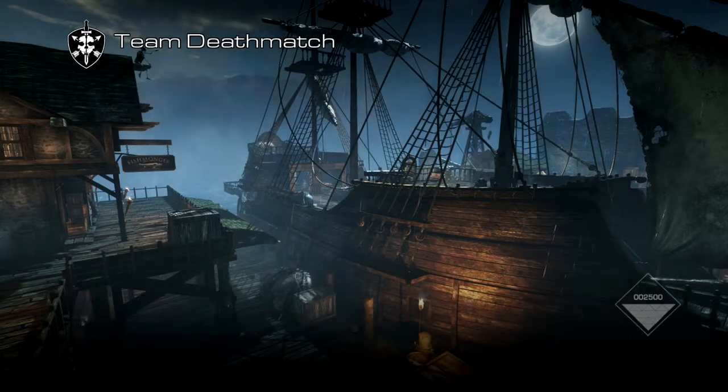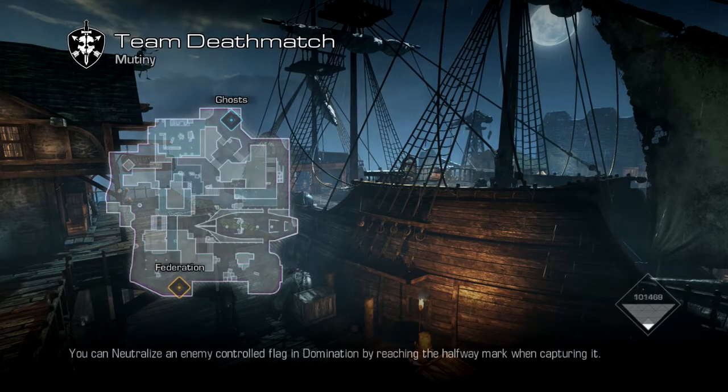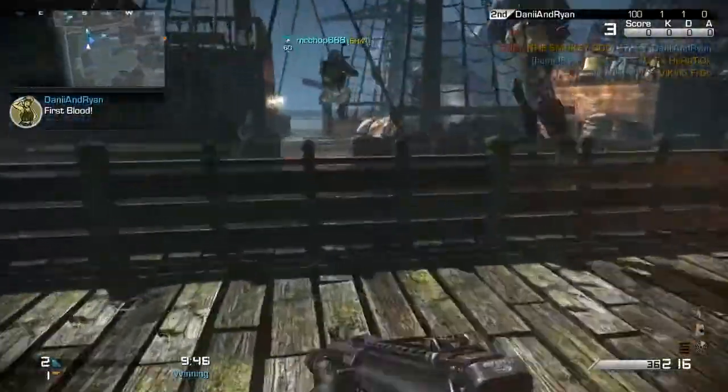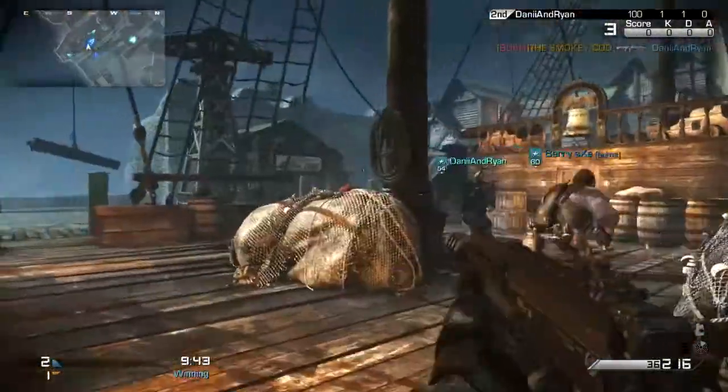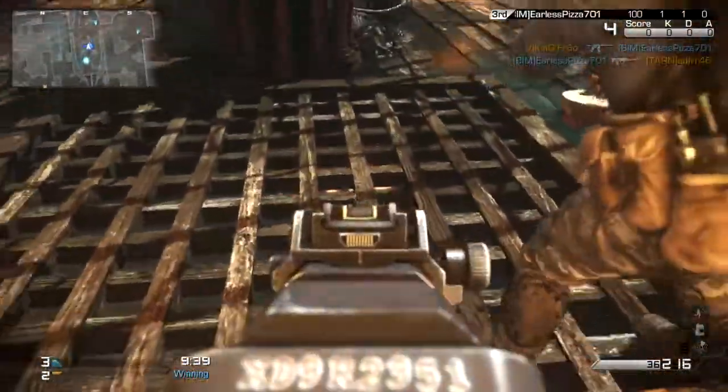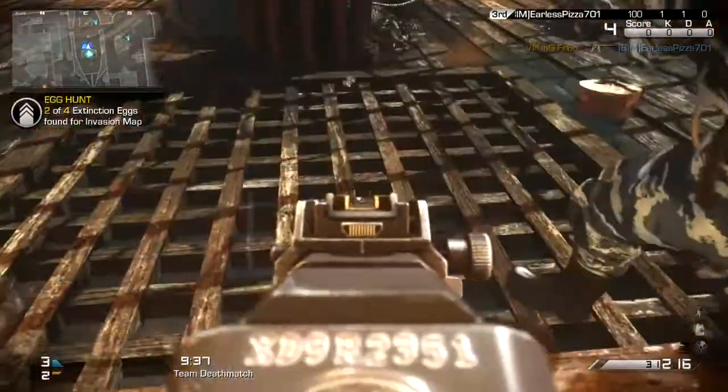The next map is called Mutiny, and no matter what side you start on, you need to make your way over to the ship. So when you spawn you want to head all the way to the middle of the map onto the ship, jump over, head over to this area here and then turn round — underneath the deck is the next egg, so just give that a little shoot.